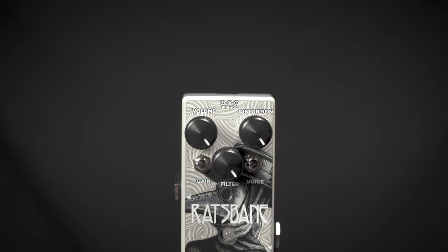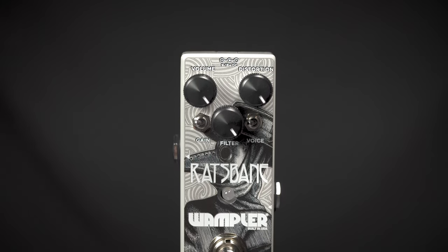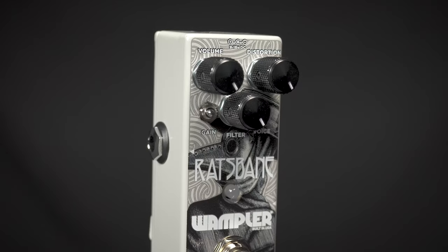This is the Rat's Bane from Wampler. This is a classic rat circuit with some extra features. Features volume, distortion, and filter controls for all of your tone bending needs. Also features two different voices and two different gain structures.